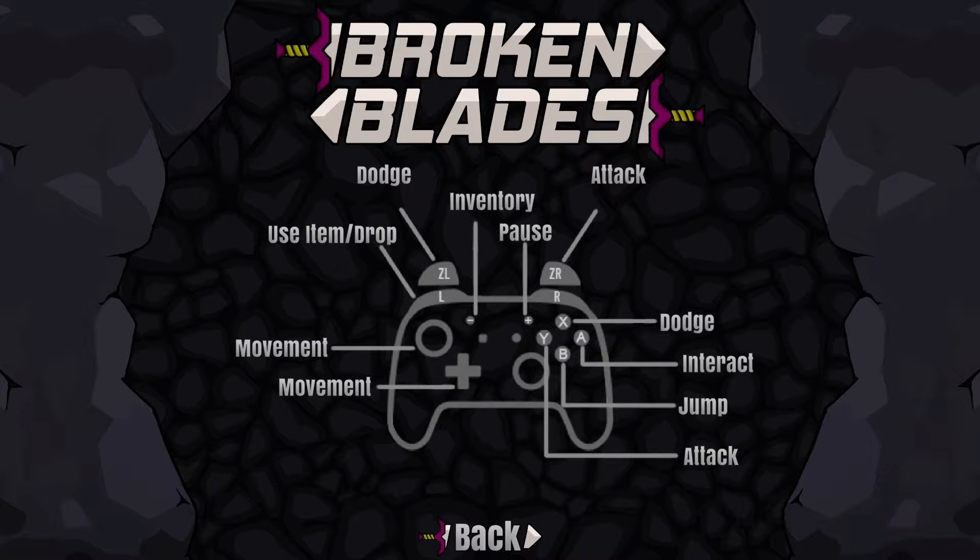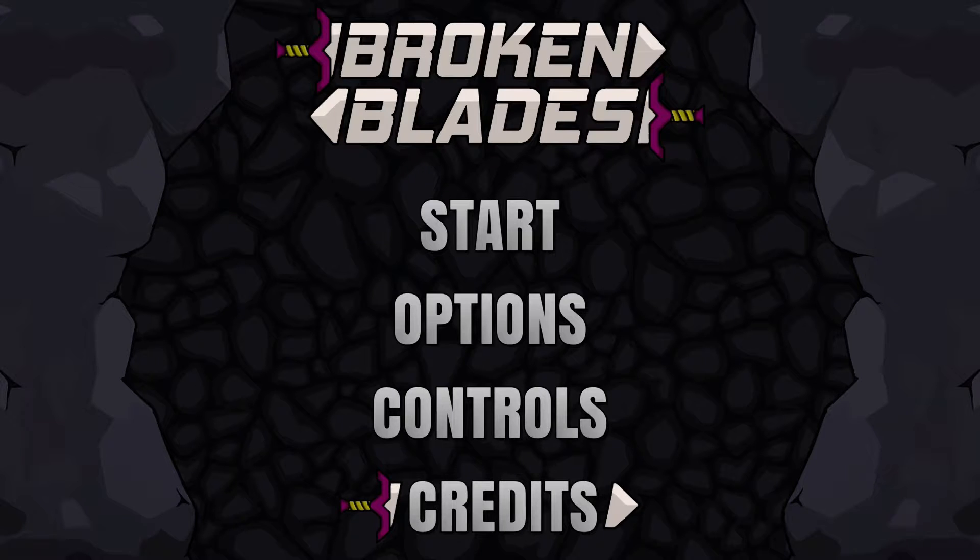Let's take a look at controls. We have a few alternative buttons here for some of the same actions, which is pretty cool. I like flexibility — we'll have to see how we're feeling about which part of the control scheme works best. Joystick and D-pad movement, jumping is B, attack is Y — that's pretty standard. Interact is A and dodge is X or ZL.